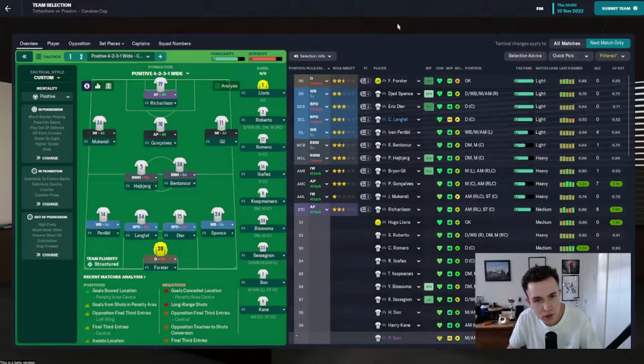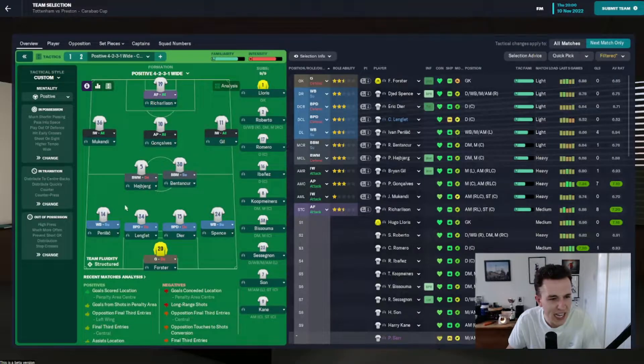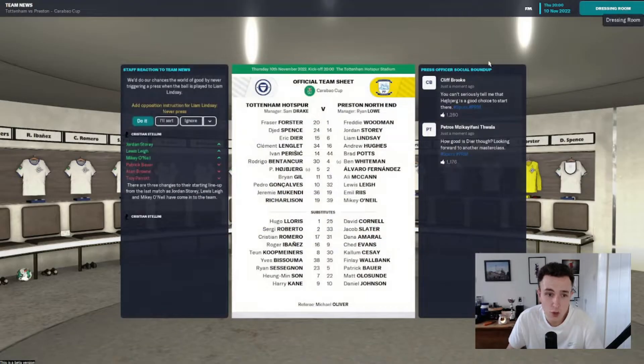Here's how we line up for the first game of today's episode - at home to Preston North End in the third round of the Carabao Cup. We've got Forster in goal, a back four of Spence, Dier, Lengley and Perisic, Hoiberg and Bentancur in midfield, Gill on the right, Mukendi on the left. Goncalves has to start as we have no backup attacking midfielder, not even in the under-21s. Richarlison leads the line. It's a game I certainly expect us to win fairly comfortably.